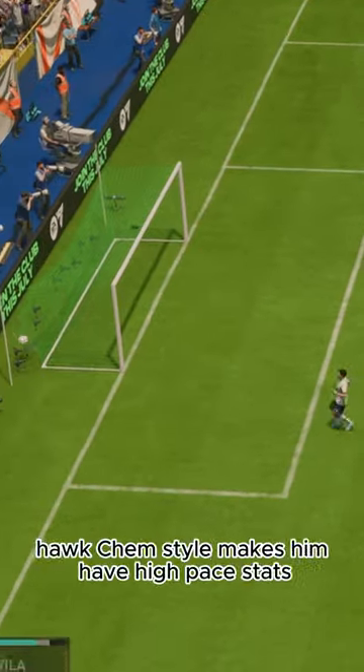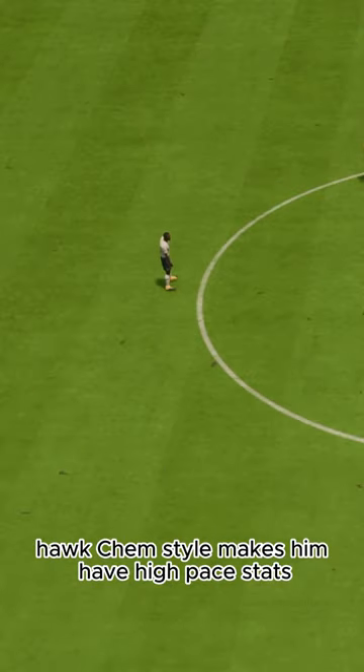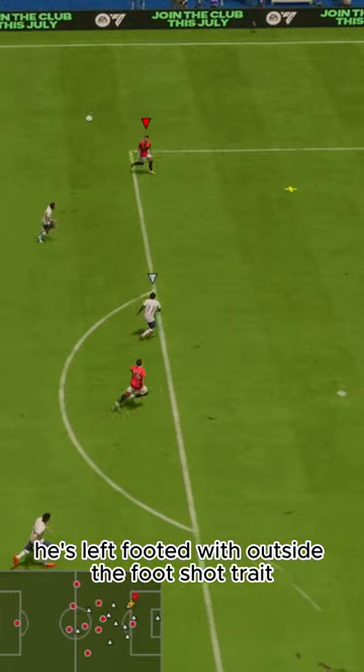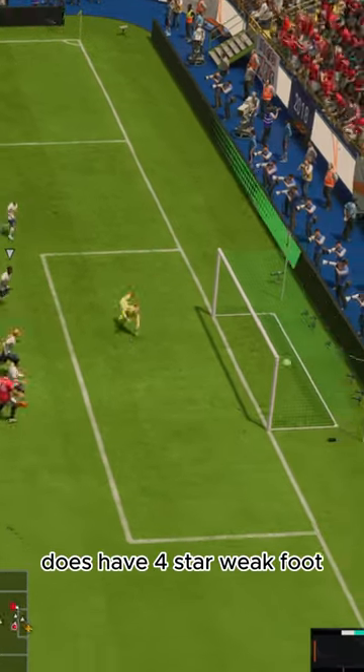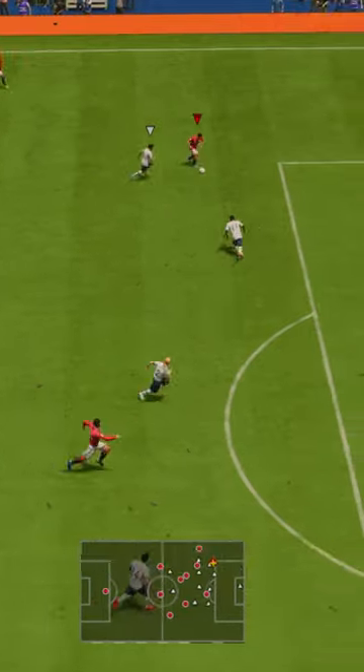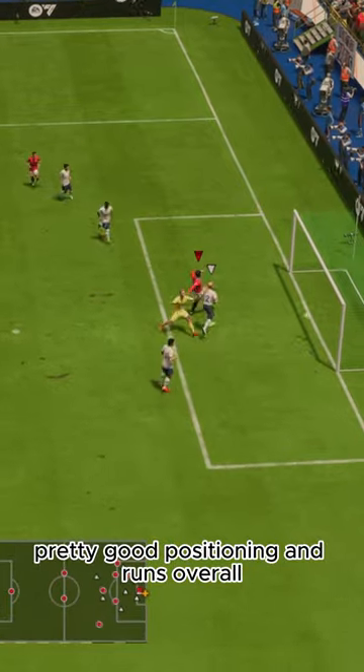Another big man striker — Hawk Kem style. Makes him have high-paced stats and makes him lengthy, which is OP at striker. He's left-footed with outside-the-foot shot trait and four-star weak foot. His best shot was easily his crossbody shots. Not good at long shots. Pretty good positioning and runs overall.